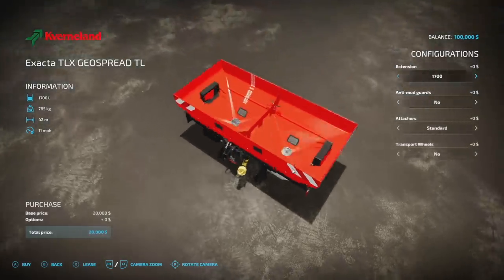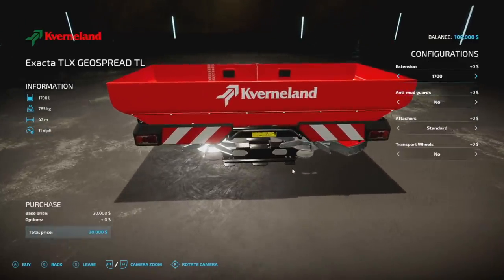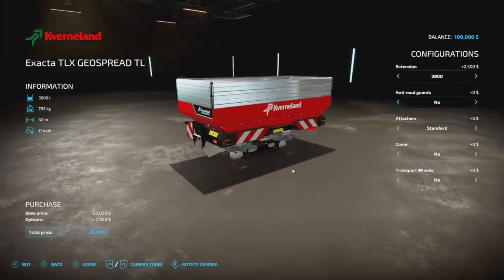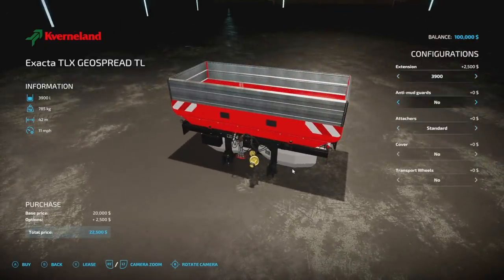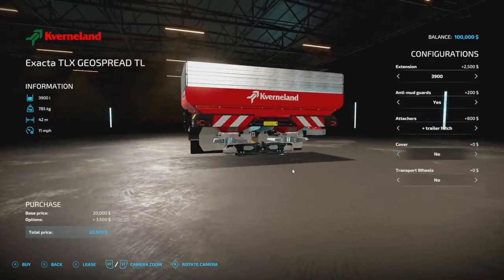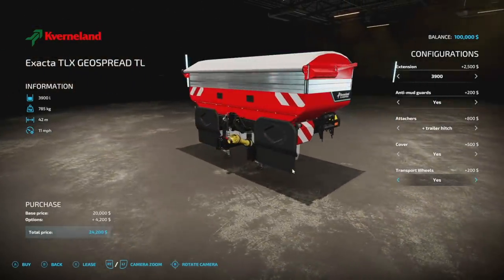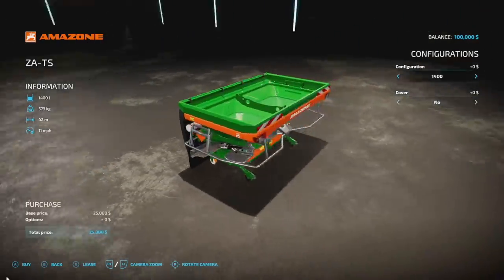The Cavernalin Geo Spread fertilizer spreader - this was the fertilizer spreader from the Cavernalin Vikon DLC which was huge but didn't do lime. This one does lime, with 3,900 liter capacity. Options include anti-mud guards, a trailer hitch, a cover, and transport wheels - very cool. It spreads at 42 meters at 11 miles per hour, and console players will need six slots.